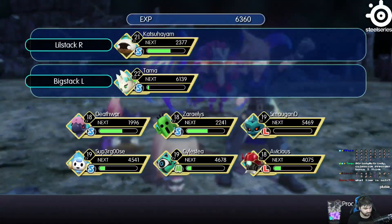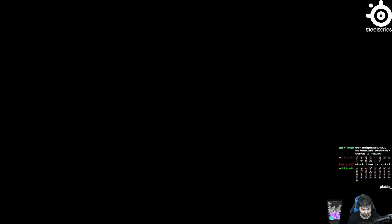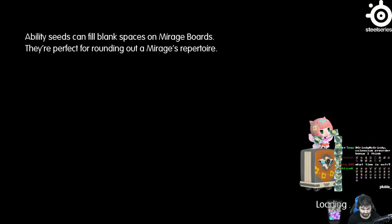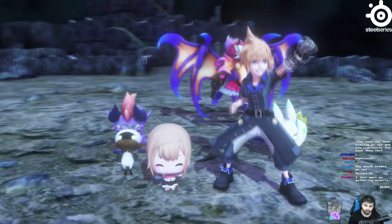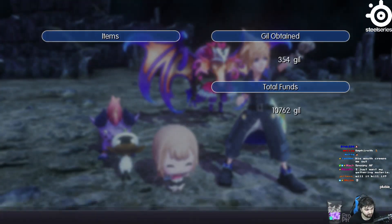Even with Valifer and some of the other mirages, it's still fairly difficult when you first get there, but it grows easier and easier to level here as Valifer and your other characters level up more. Every fight is worth anywhere from 6,000 to 10,000 experience points and 300 to 400 guild plus items.